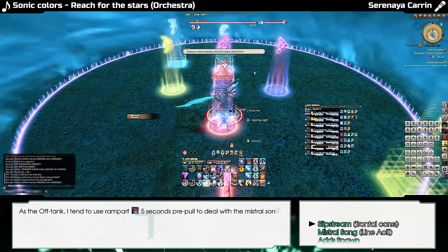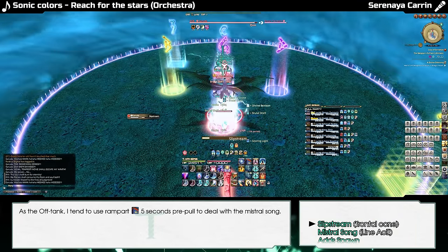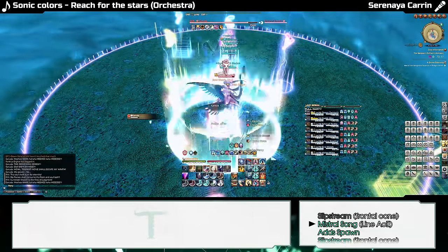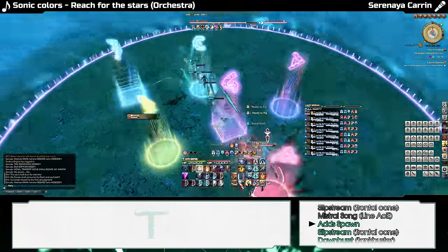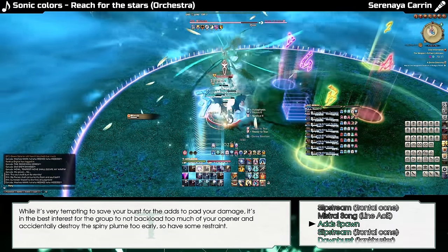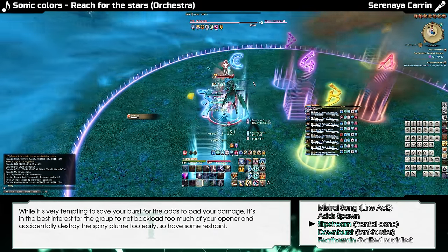Garuda will start off by casting Slipstream on the main tank, then select a random healer for Mistral Song that we run through the party with the off-tank in front. Make sure they pop a cooldown here. After avoiding the AoE left behind, we will position Garuda south facing east and prepare to AoE the incoming adds.